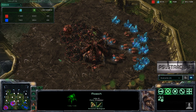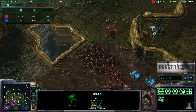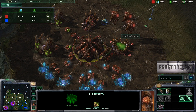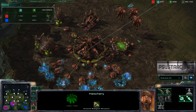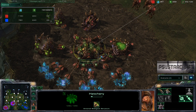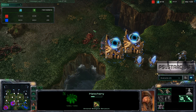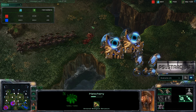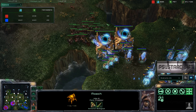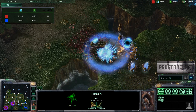Zerg is now producing a lot of roaches and still in hatchery — he's at 900 minerals and 800 gas. One of the biggest early player mistakes is not spending your minerals and gas. If you're a high-level player, you can't have enough money — you're never going to be above 400 or 500. Those hatcheries being hotkeyed would help with that.